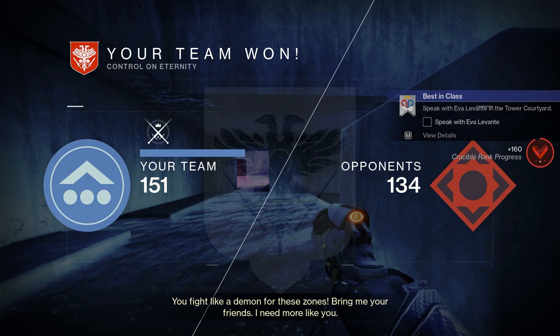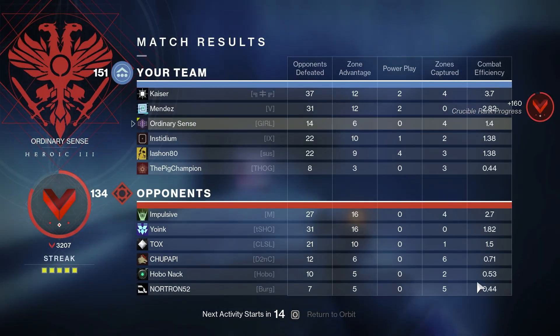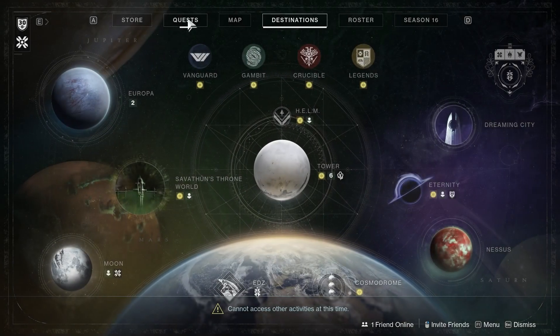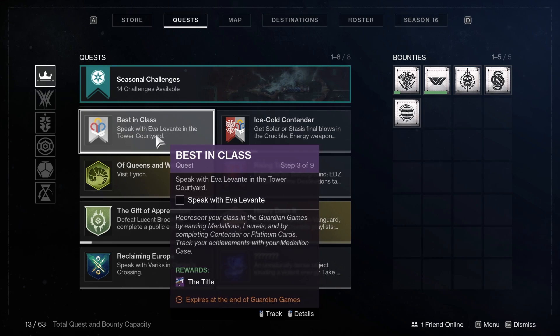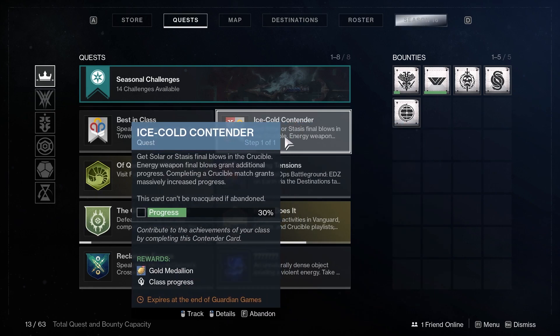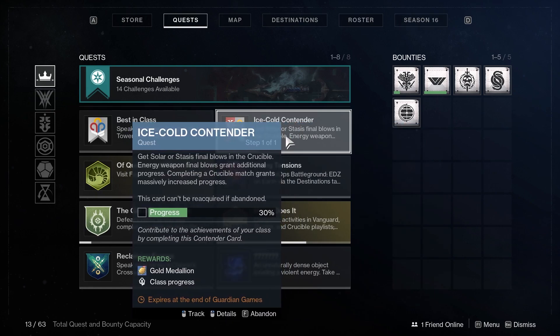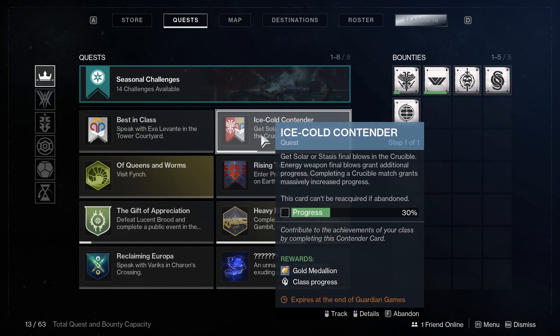It turns out that we didn't even have to complete the contender card. I just did one match of Crucible, completed the match, and if we go to our quest here, I ended up receiving a bronze medallion. I am able to go back to the tower and talk to Eva Levante. It also looks like you get around 20 to 25% progress for simply completing an activity, so that definitely helps for your actual contender quests.